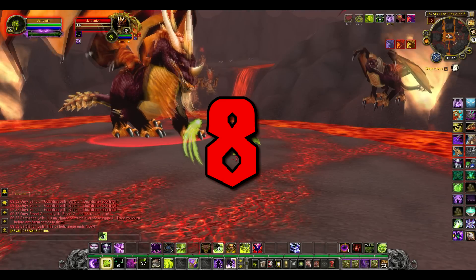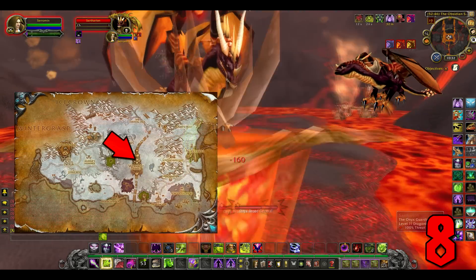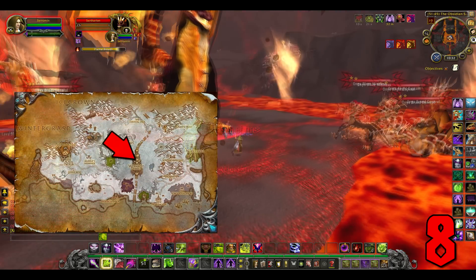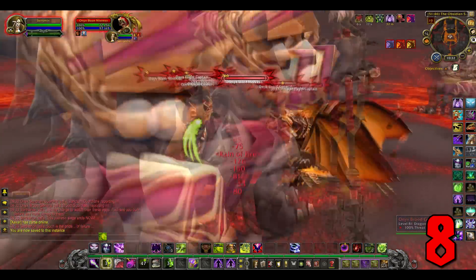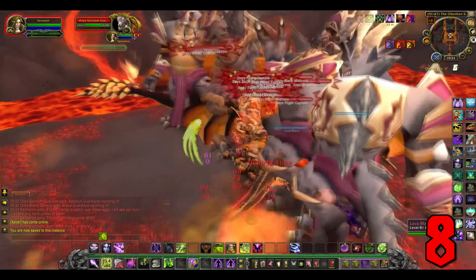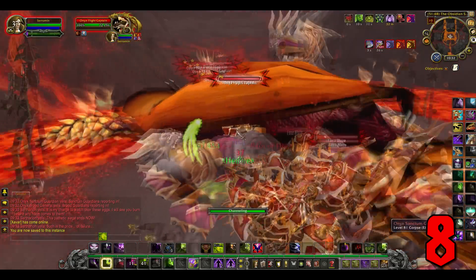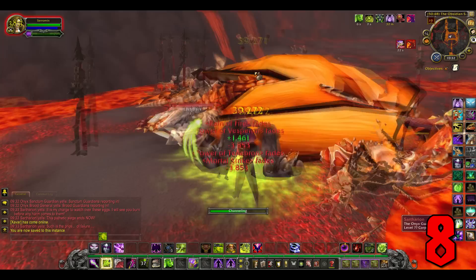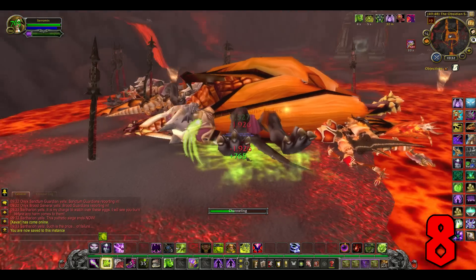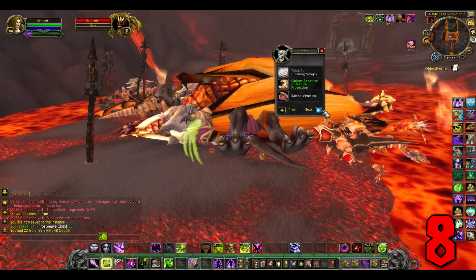Number 8: the Black Drake. Drops from Sartharion in the Obsidian Sanctum. Here's the exciting part — this is a 100% drop rate mount, only if you do it right. To do it right, enter the raid on 10 man normal mode and go straight to the big dragon in the middle and kill him only. The idea is that you must leave the other three drakes alive to get the mount.